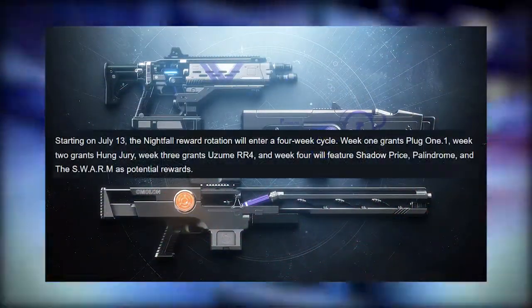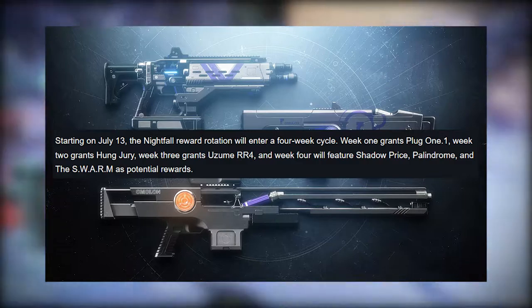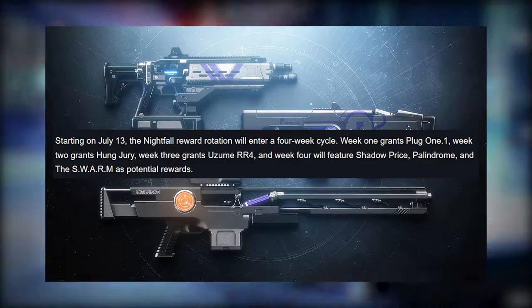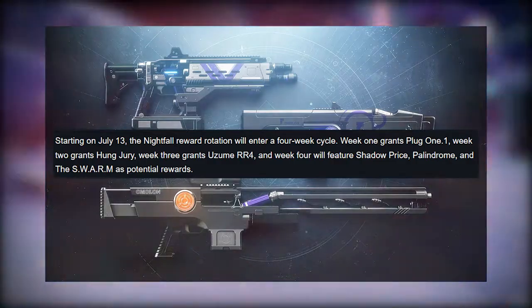As we're finalizing this video, we just learned how the weapon rotation works for this season. For the first month, it's going to be the typical rotation of Plug 1, Hongjuri, Uzume. Starting on July 13th, the Nightfall Reward rotation will enter a four-week cycle: Week 1 grants Plug 1, Week 2 grants Hongjuri, Week 3 grants Uzume, and the fourth week will feature all three of the previous season's weapons. So if you missed them last season, go get them.